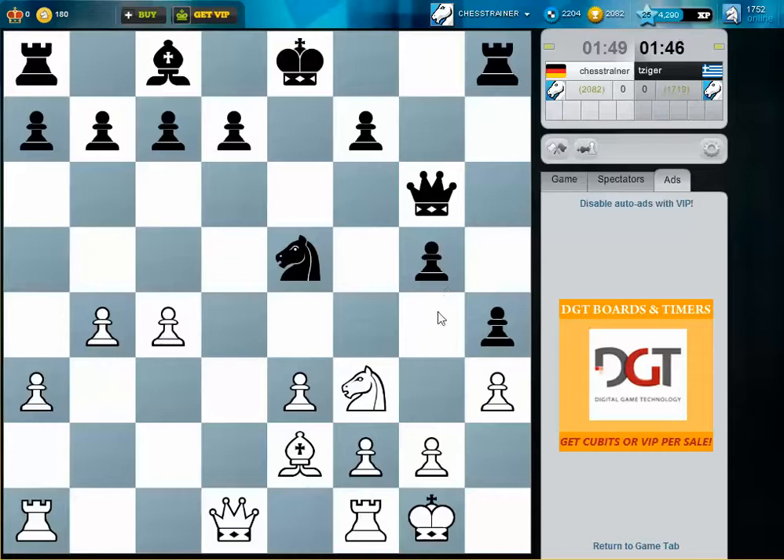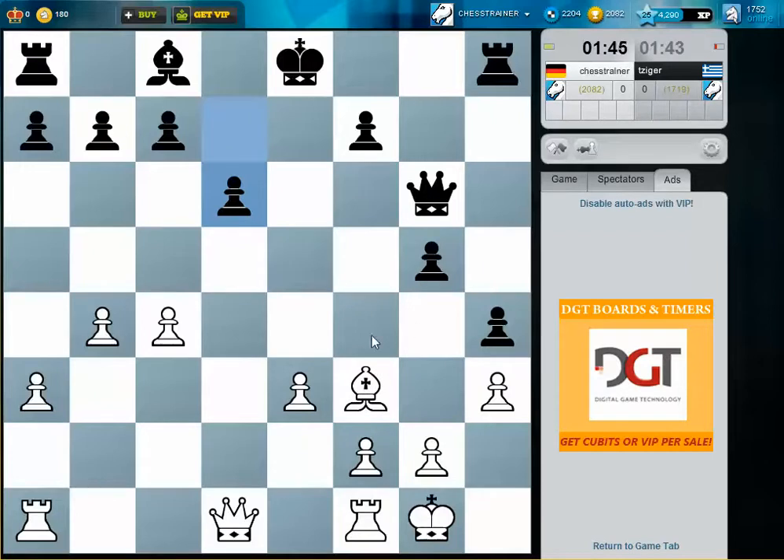He wants to push for g4, but I just attack his knight. He cannot play g4 now. Does he really want to push for f5? That would be strange. Let's open up the position because I'm better developed — this is why I want to open lines here.